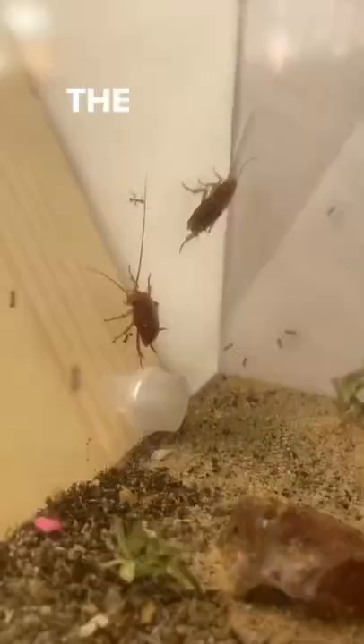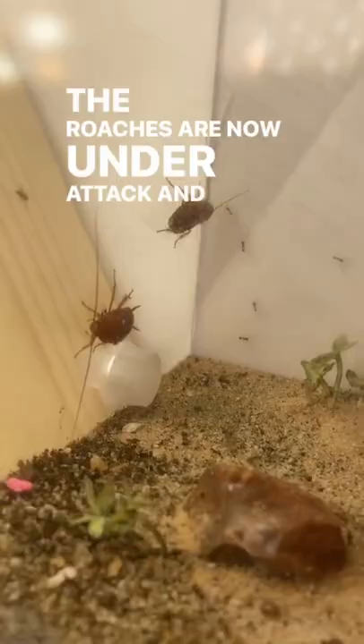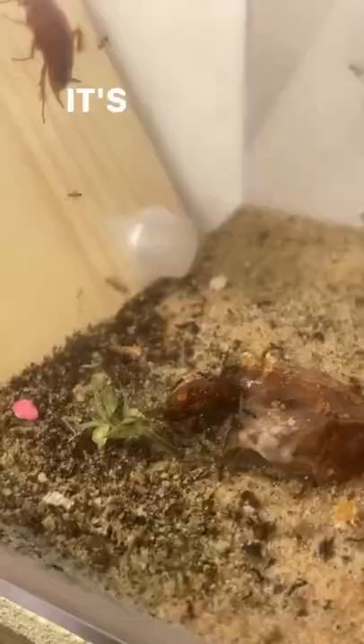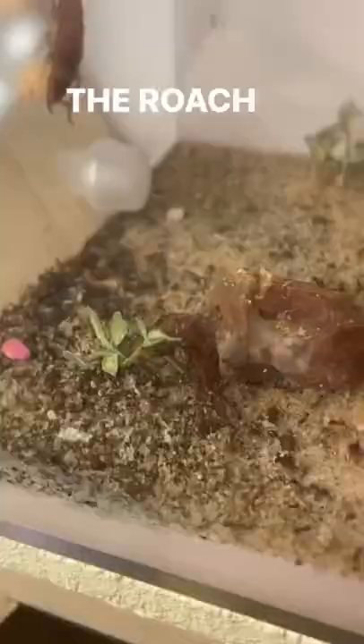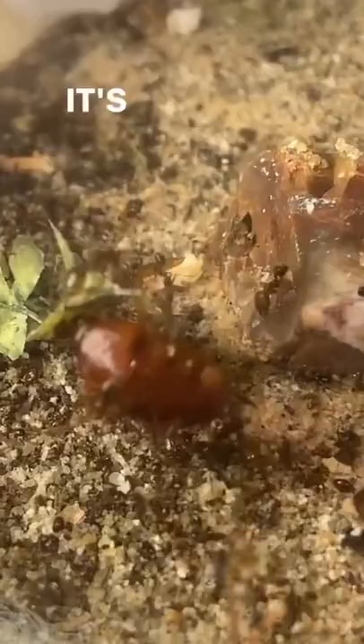The roaches are now under attack, and it's kind of hard to see, but the ants have successfully snatched off a leg. It's only been five minutes and they've already taken down one of the roaches. The roach actually started moving again, but you can kind of see it's already done for.